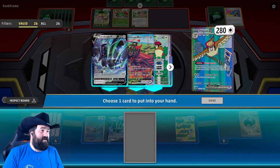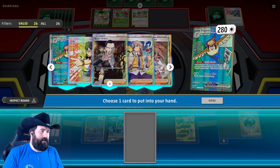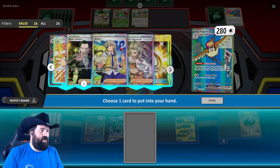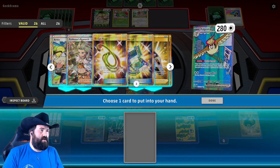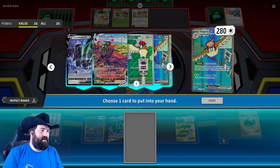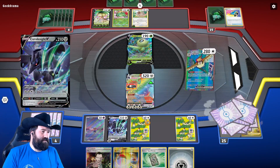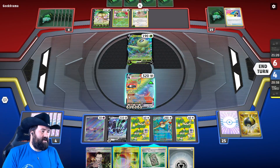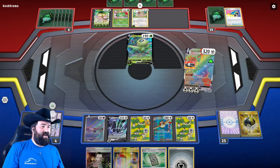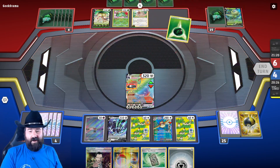I'm going to grab this for next turn. I imagine they're going to put it out here and it's not going to matter. Maybe we just put the Smeargle out so the Escape Rope wouldn't work. Let's grab it so we have it — maybe it's not too late. This isn't actually that much damage. VMAX Hurricane. I messed up so bad.